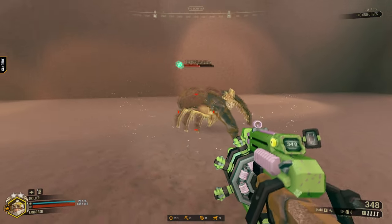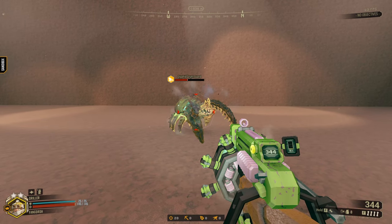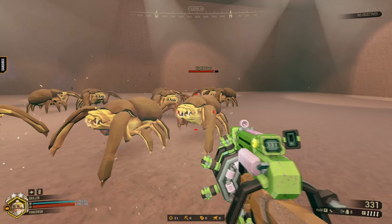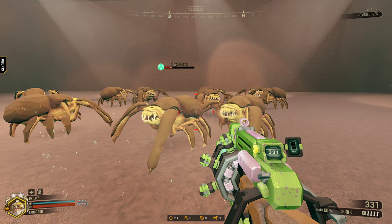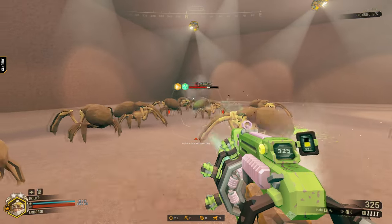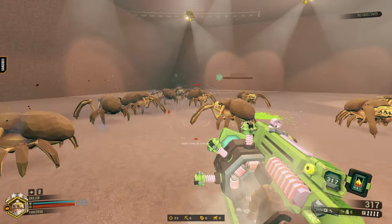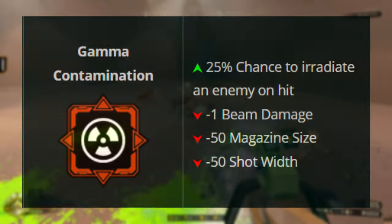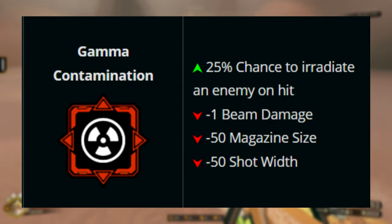That makes the contaminated bug have a field of gamma radiation around them and take damage over time. So any bugs next to the infected bug that is still alive with the radiation will also get affected, until the bug either dies or the radiation wears off — with the downsides of less ammo, damage, and width size.